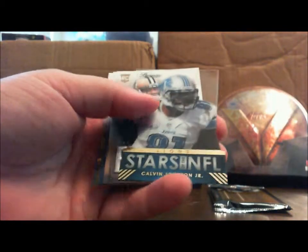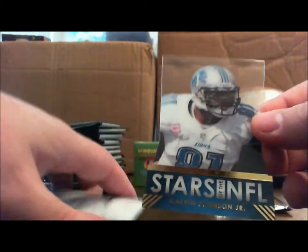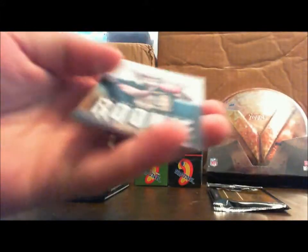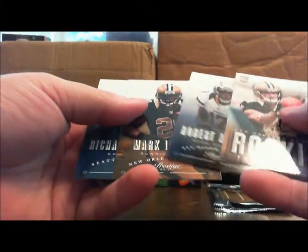Jon Warner — that's how I'm going to say it if it happens, just so you know. Jon Warner, Wes Welker, Tavares Jackson, Matt Schaub. Stars of the NFL — acetate — Calvin Johnson Jr. Not numbered. Kenny Stills rookie, Robert Meacham, Mark Ingram, and Richard Sherman.